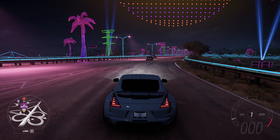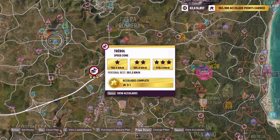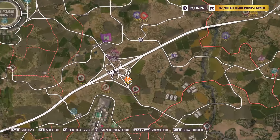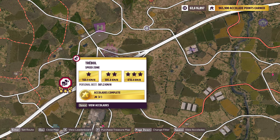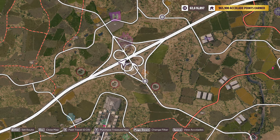Hello guys, this is Mike. Today I'm showing you the location of the Clover Junction, right here on the map, next to the Treball Speed Zone, which translates to Clover. Now you can see this has a Clover shape.